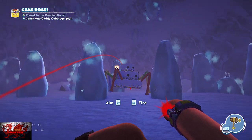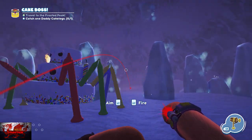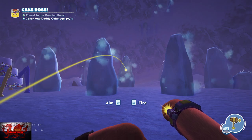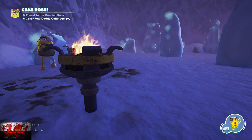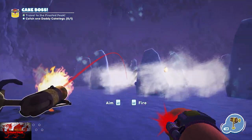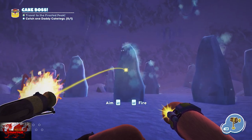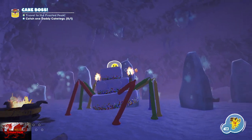If you want to know the direction he's walking in, press the right stick in and take a picture of him — it'll show you on the floor which way he's going to start going, so you can have a bit more tactical prowess. That's all we're doing for this particular encounter; there are three phases for Daddy Cakeleg. Don't worry if one of the ice beams melts — that's fine, you can just do that again.